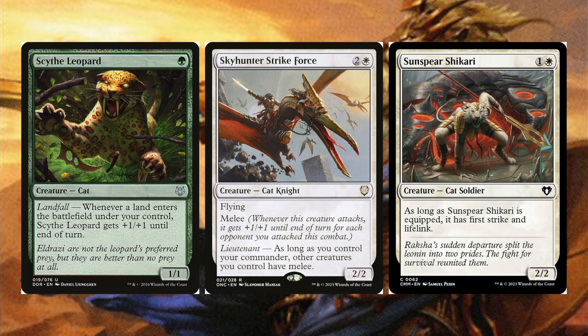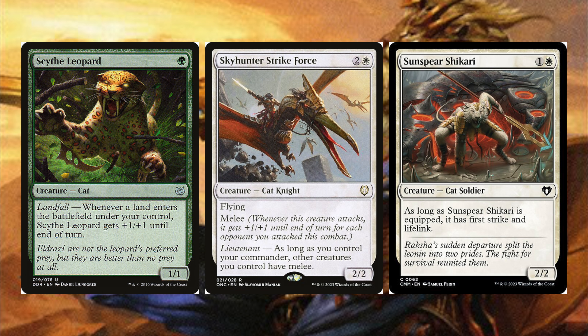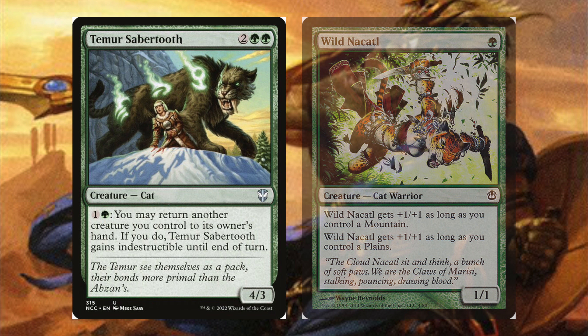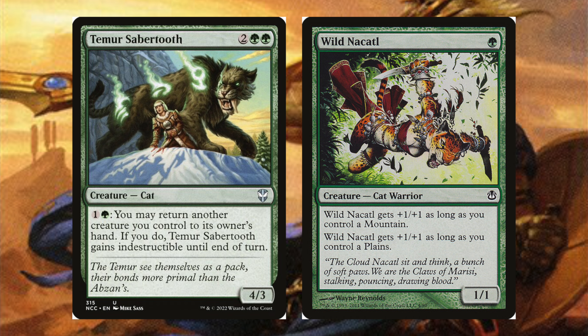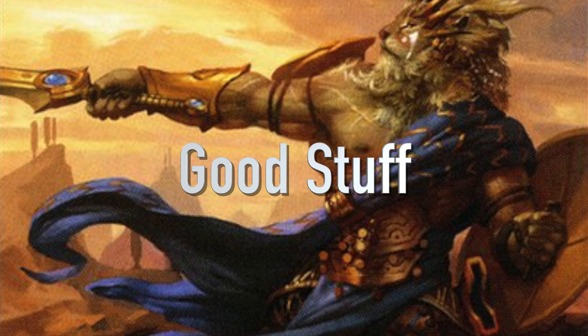Scythe Leopard has landfall — whenever a land enters the battlefield under your control it gets plus one until end of turn. Sky Hunter Strike Force has flying and melee — whenever it attacks it gets plus one plus one for each opponent you attack this turn, and as a lieutenant while you control your commander, other creatures get melee too. Sunspear Shikari has first strike and lifelink as long as it's equipped. Temur Sabertooth lets you return another creature to hand for one green to give itself indestructible until end of turn. Wildcat gets plus one plus one if you control a plains.